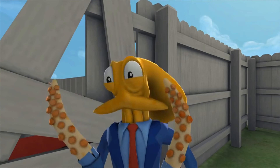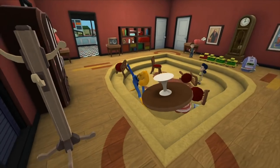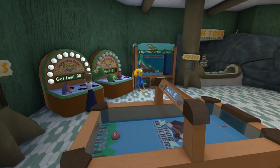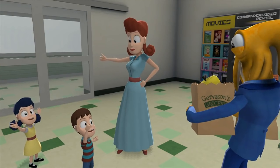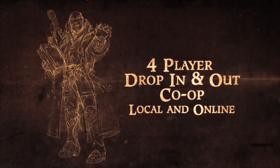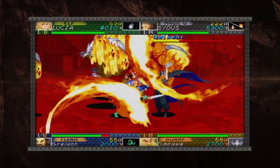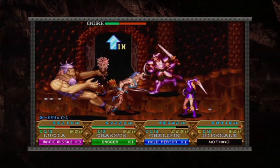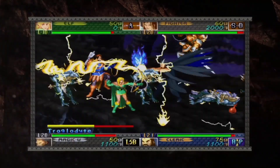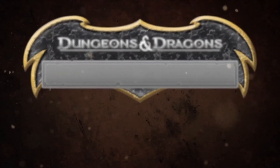Moving along, we've got Octodad Deadliest Catch at $14.99 — also one of those games available on quite a few other consoles, but only on the Wii U if you want it on Nintendo. Then we have a game that was only on the PS3: Dungeons and Dragons Chronicles of Mystara, developed by Capcom. Right now it's $2.99, normally $14.99. I'd recommend buying this game at this price point — I think it's pretty fun, and I do think the Wii U is the best console to play it on. If you like Dungeons and Dragons, you're probably going to love this game.